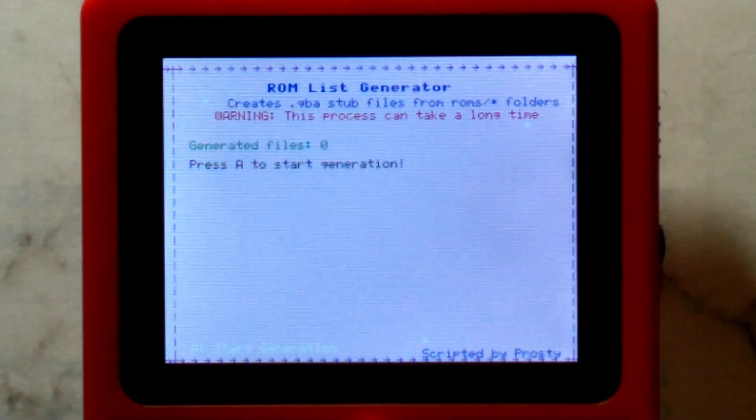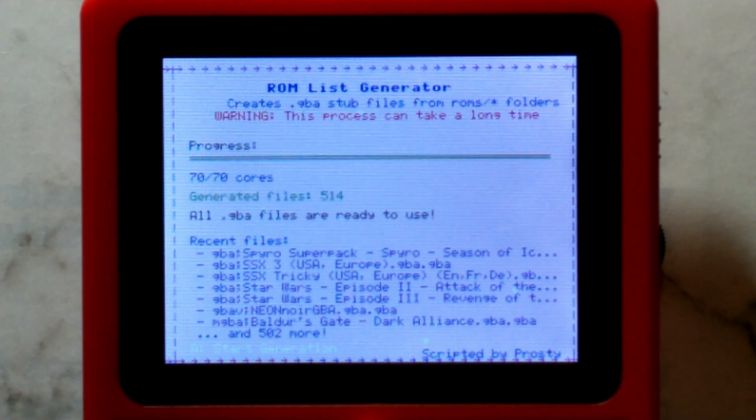We'll take a look at it now. It is very fast to load. I do have a ton of Game Boy, Game Boy Color, and Game Boy Advance games in this ROMs folder, so it will take a while for me as well. But all you have to do is press A, and it's finished — didn't take too long, maybe under a minute. Don't press A again, otherwise it will rerun the script. To quit out, just press Start and Select and go down to Quit.